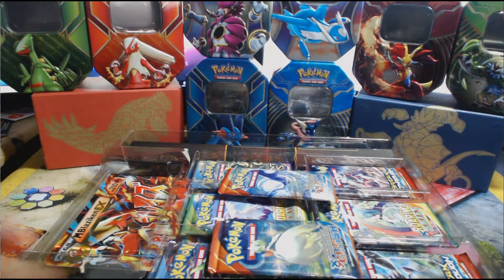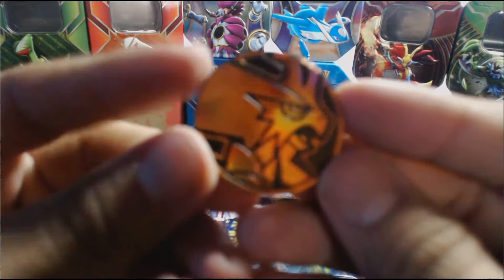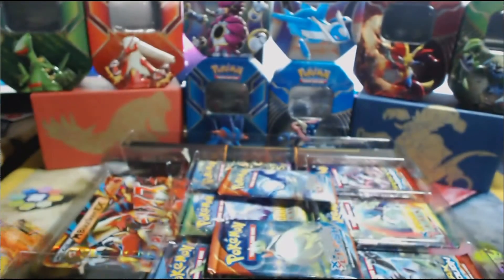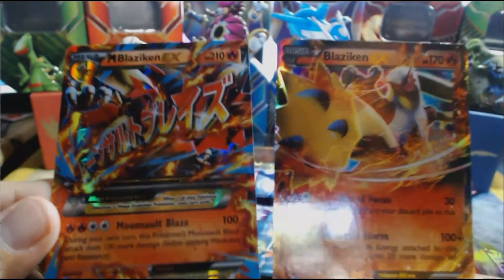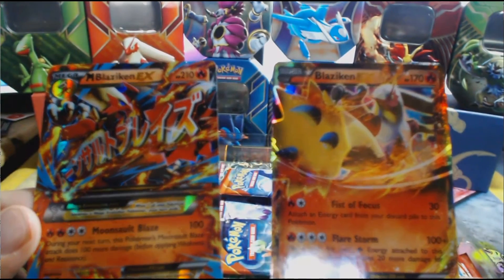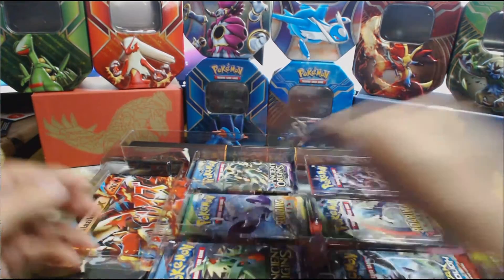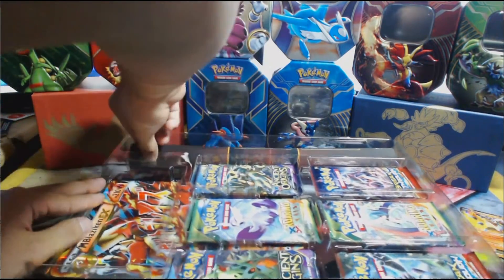Here we have the coin — nice handiwork. And then we have our two promo EX cards: Blaziken and Mega Blaziken. When Moonsault Blaze is used, during your next turn this Pokémon's Moonsault Blaze attack does 100 more damage. Wow, that is very, very nice.